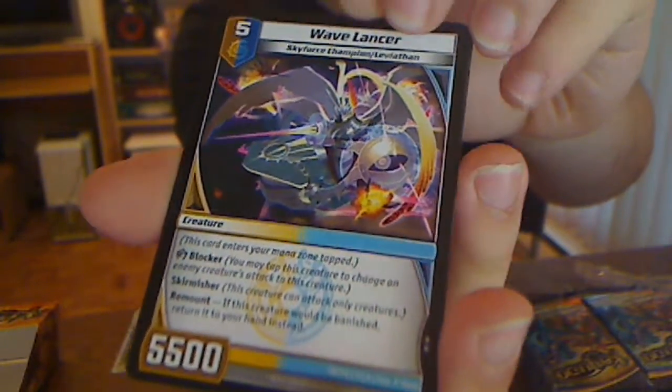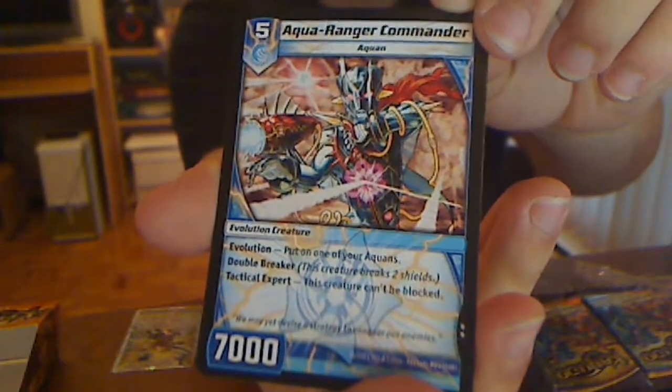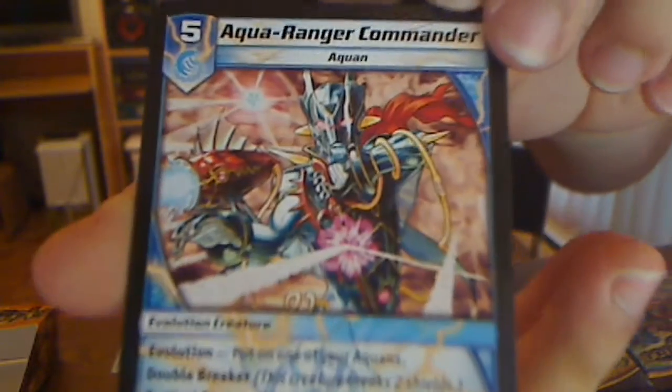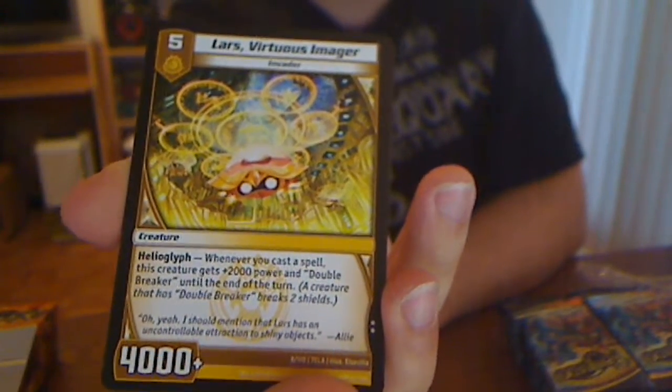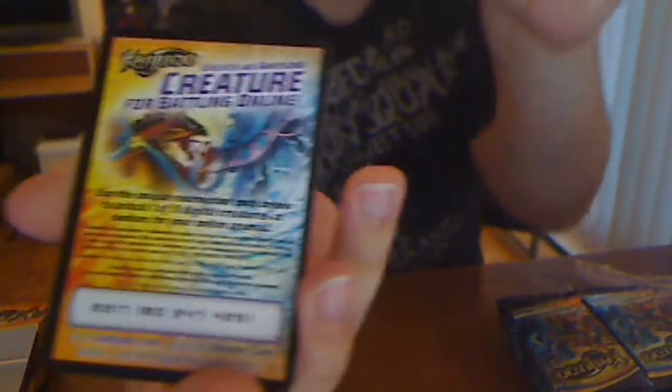Skirmisher remount — this creature will be banished, return to your hand. Aqua Ranger Commander — Double Breaker Evo, can't be blocked for Aquans. Sweet. And I got a couple Aquans in this pack too. Lars Virtuous Imager — it becomes a Double Breaker when you cast a spell and gets power. And a Code Card if you want it. Go ahead and take it.